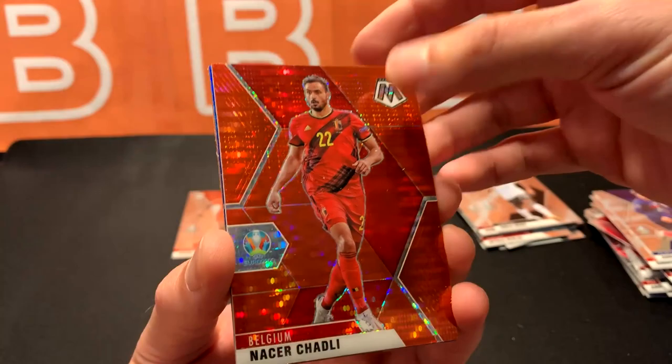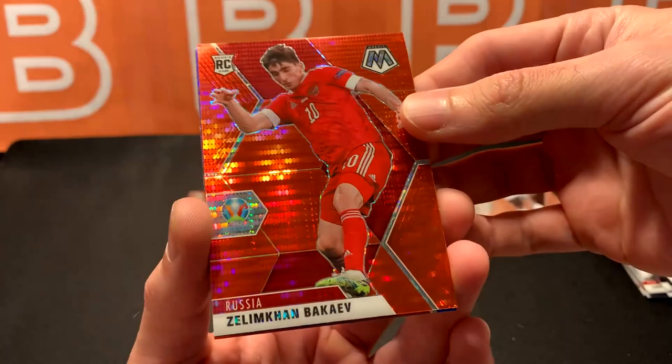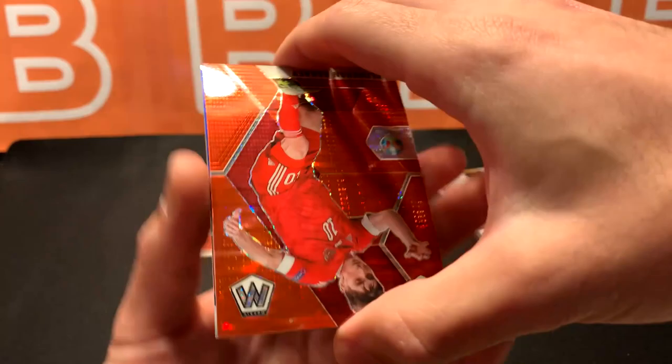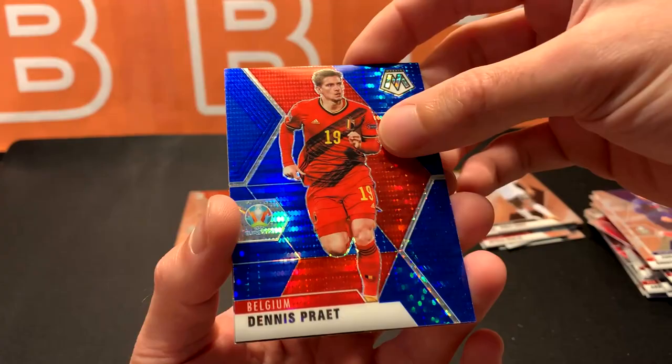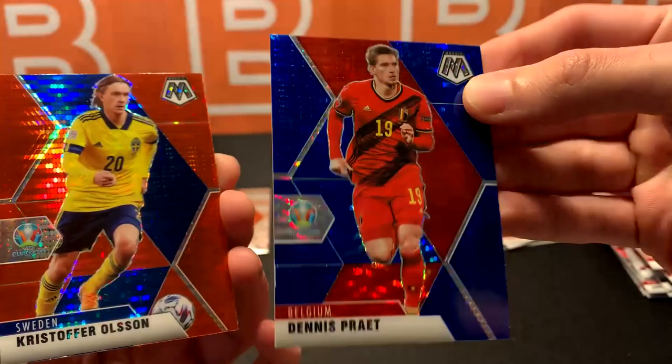No gold pulsars. I'm guessing the gold is like a rare wave — similar to other basketball or team products I've seen, they're not really easy to get. But I only have a sample size of two so I can't make that decision just yet. Got a Russia rookie, Bakayev. And our blue one — Denis Prayet. And Christopher Olsen. So yeah, the pulsars are a really nice parallel in general, but the ones from cereal boxes...